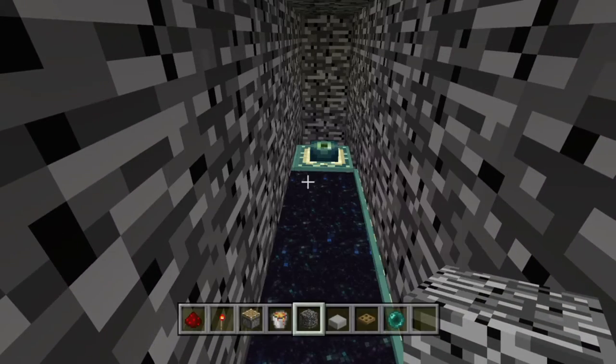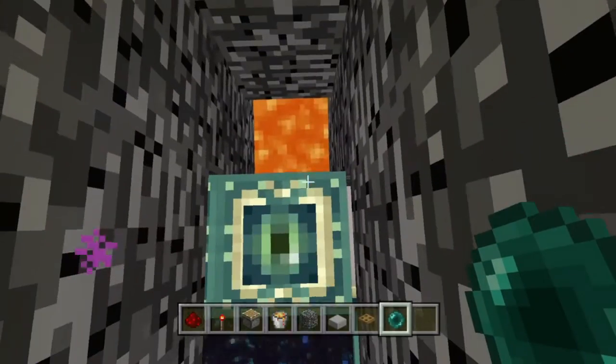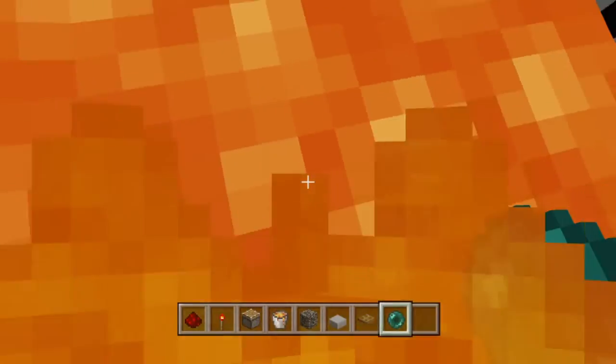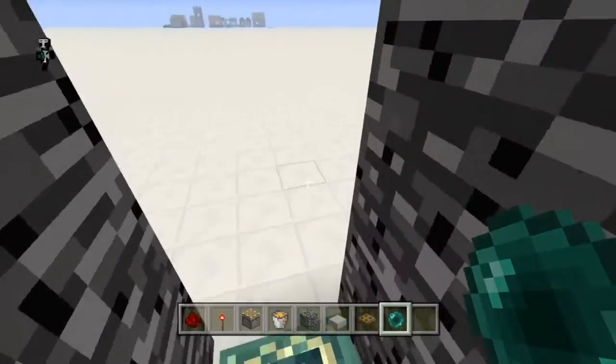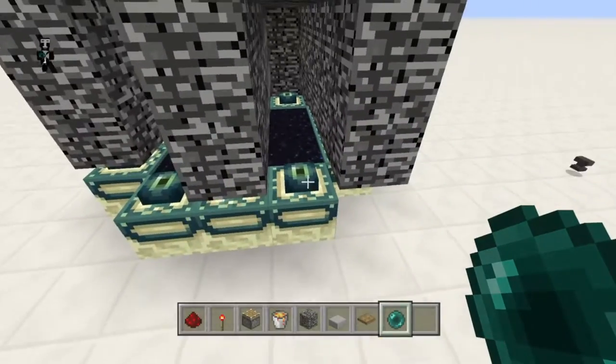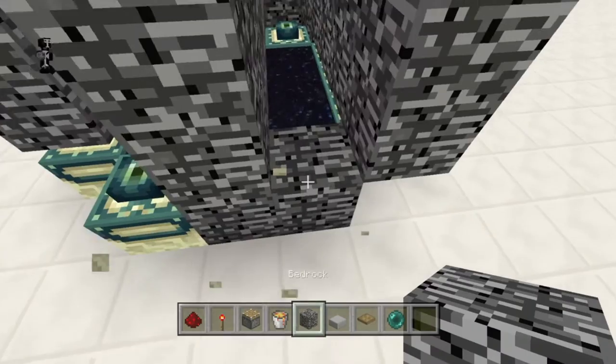What you're going to have to do here is throw an ender pearl across like this. You see it's flooded with lava. If you try to block that lava off with a block, you won't be able to access the vault. And if you break that block, it'll fill back up with lava. So that's the whole idea — most of the time you won't even land on that other side.